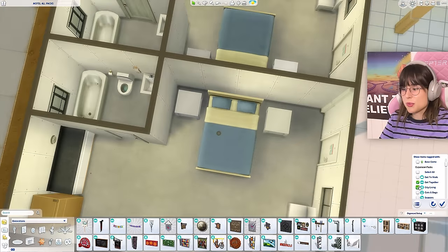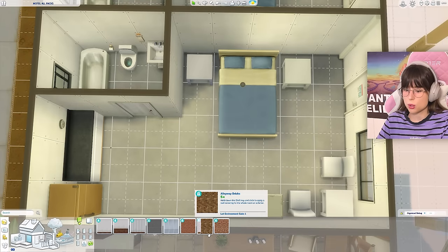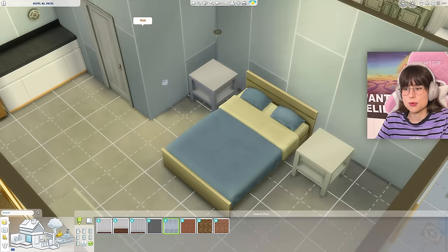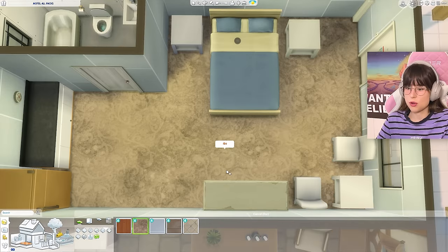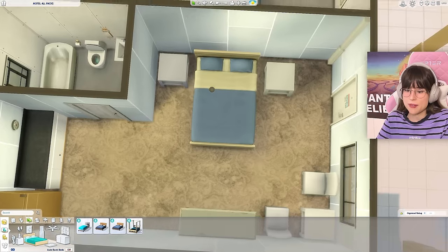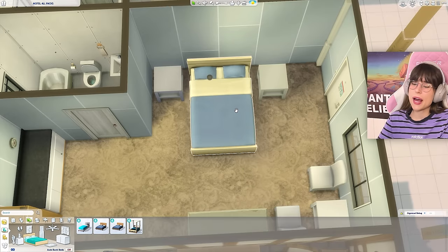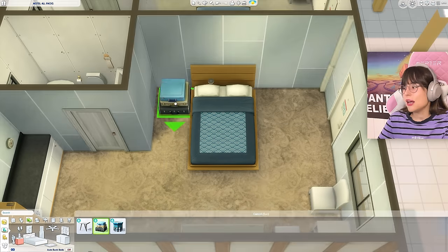Room 3 is City Living. They have a dirty wallpaper, some brick, a super fancy wallpaper, a shiny floor I don't like, a dirty carpet, fancy stone, and something else that's yikes. I'm going with the dirty carpet and a bed, and I'm just going to hope for the best with the flooring.